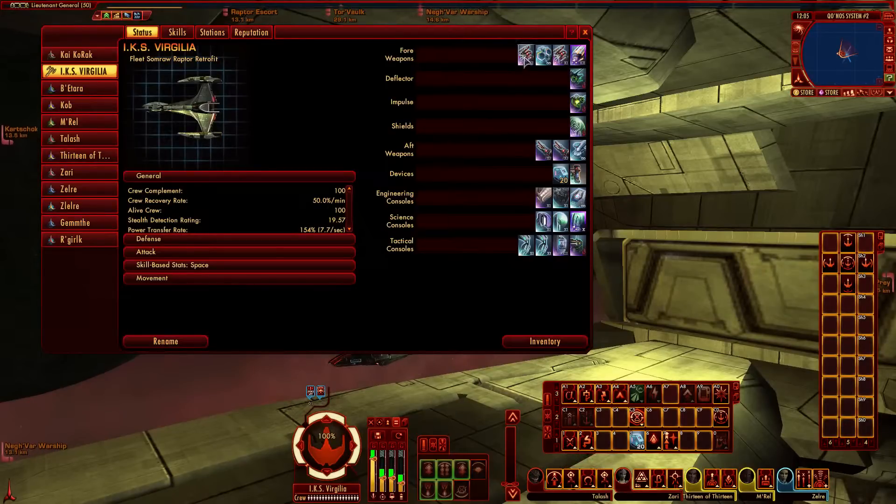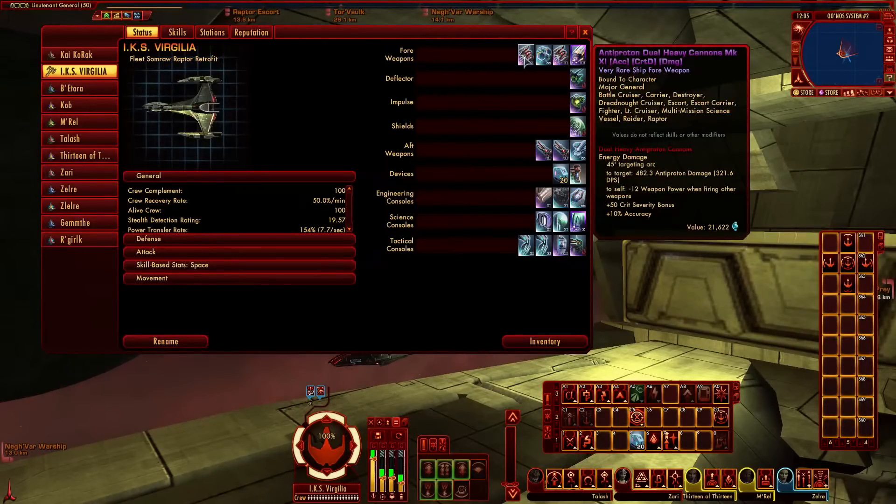Weapon-wise, I'm running two dual heavy cannons up front — purple Mark 11s with accuracy, crit D, and damage. That's a plus 50 crit severity and 10% accuracy. I favor accuracy, especially for PvP; in PvE you might prefer more crit D instead. But I've always liked having it for the bonus. Dual heavies are going to upset anyone's day, and they very much upset the Borg quite frequently.